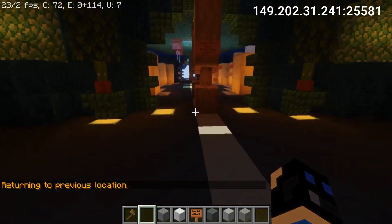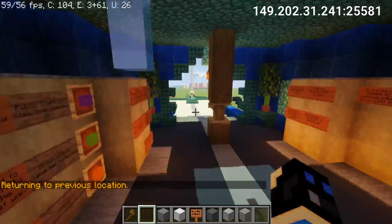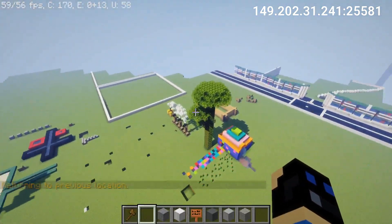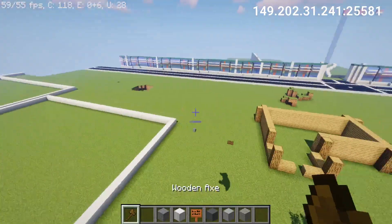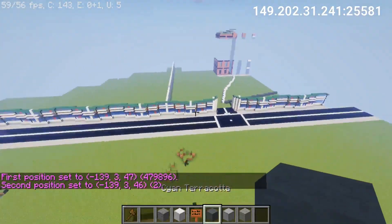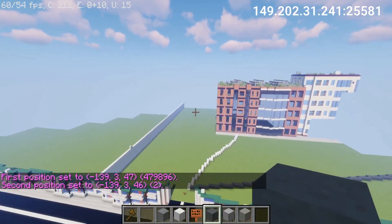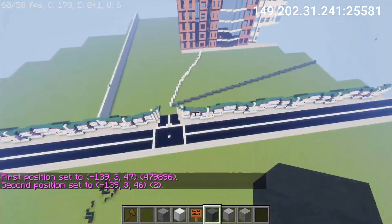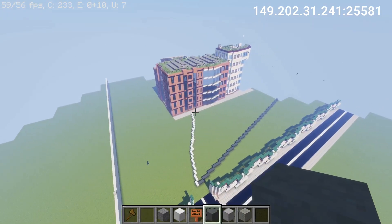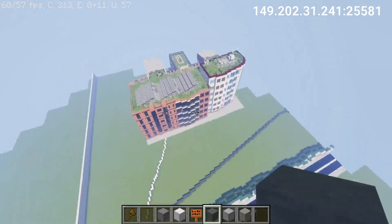As a builder you can build in this creative world over here. You also get permission to world edit. Each builder in the creative world gets their own very huge yard. We can take my yard as an example — it's a 1100 by 1100 blocks yard, and in this yard you can do whatever you want to.